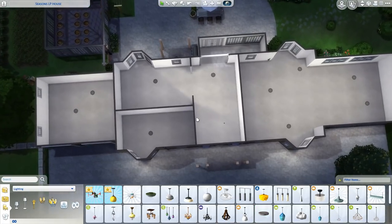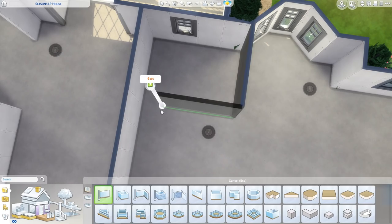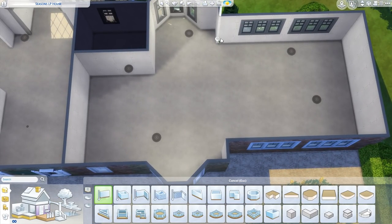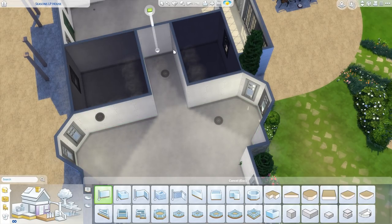From the front to the back, where we have the conservatory — really bright at the back — there's the front door. When you open the front door, you can see all the way through to the back of the house and see all the light, which creates this really big open space. I think that's really important while still separating it out from everything else.